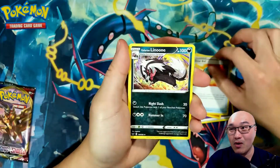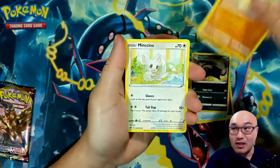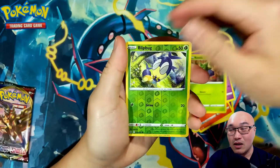Hitmonchan, Great Ball, Galarian Linoone, Silicobra, Mancino, Vulpix, Munna, Roselia, Blipbug.